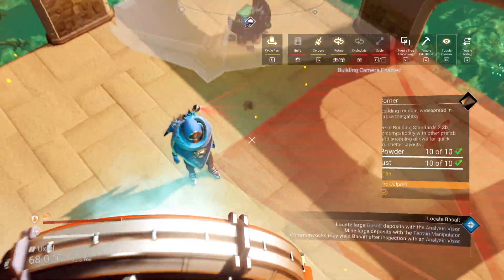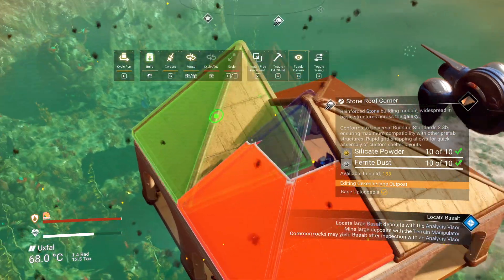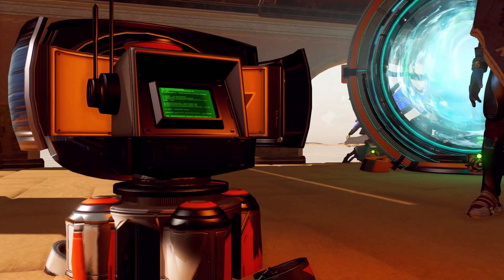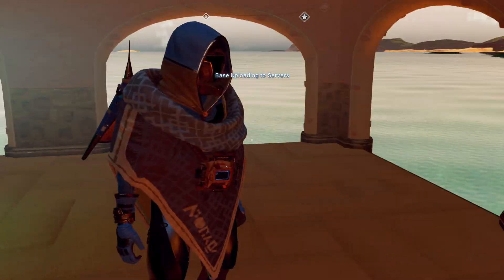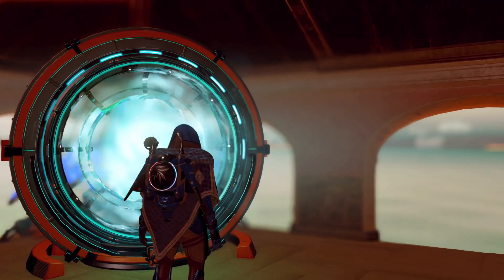Let's go into camera mode, it's just going to be easier. So if there's a storm here, we will be sheltered. We'll change the name to Lava Fish and we can upload the base. Now we can take this straight back to the freighter - it's in orbit.